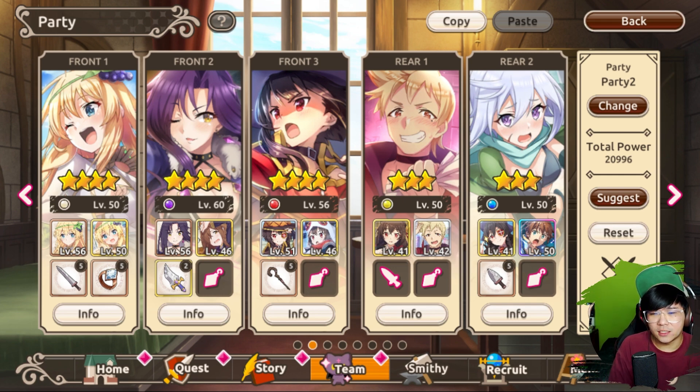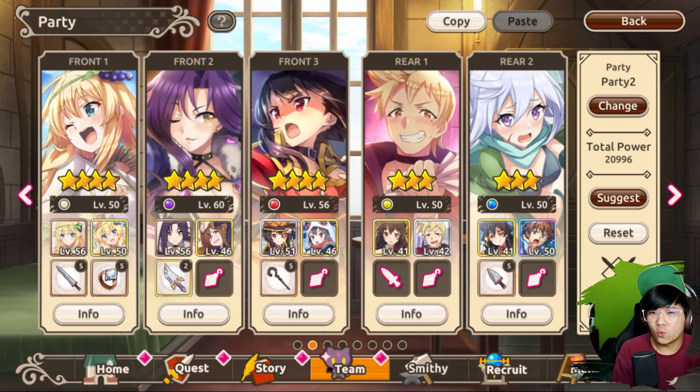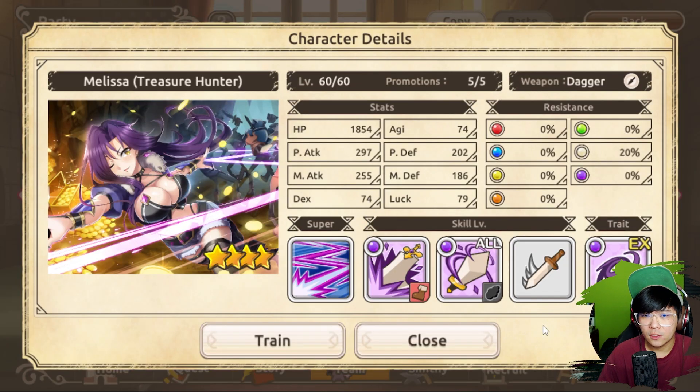Earlier I talked about the extra passive which belongs to 3-star Leer, which actually boosts the rate of the special gauge — the ult — by 15%. Some characters just want their ult to go off faster, or in longer fights you just want to use them more frequently. For example, if I'm going to use Melissa, sometimes you might want her ult to go first because you give her a defense break before her teammates do anything — before they burst their ults as well. This is especially helpful when running auto. This is a gacha game, and most of the time I'm just running auto. Even if it does less, it's fine, but if you have the time and patience to min-max, please go ahead.